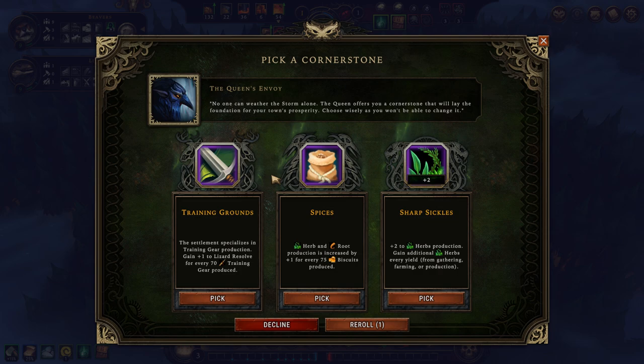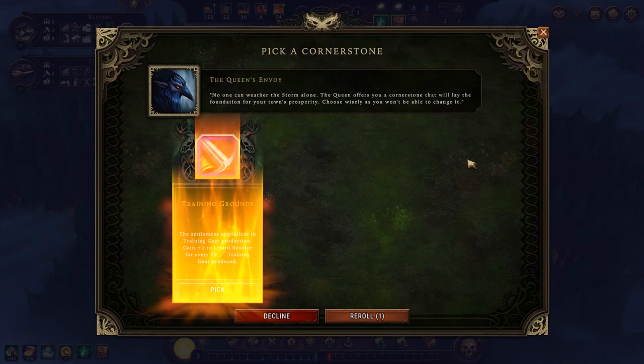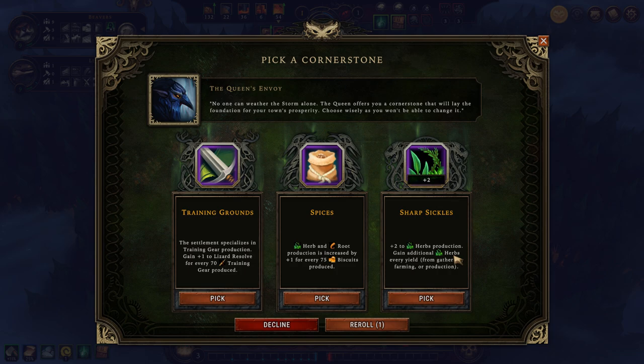Before I do anything else, I have to pick a cornerstone — something that my village is going to specialize in. I could go with Training Grounds, Spices, or Sharp Sequels. Just as with the buildings, I do not wish to choose yet. Sharp Sequels gives plus two to herbs production, but I haven't found any herbs because I haven't unlocked new glades. Spices increases herbs and roots production for every 75 biscuits produced, but I don't even know if I'm going into that production chain — I'd rather go to pickled goods since lizards eat those too.